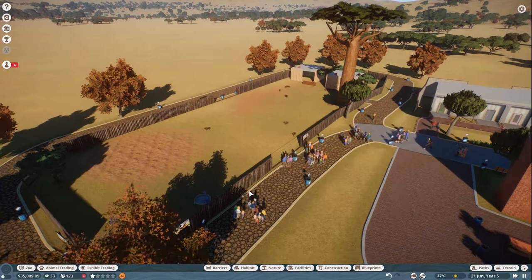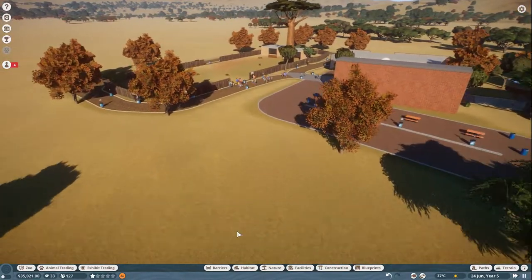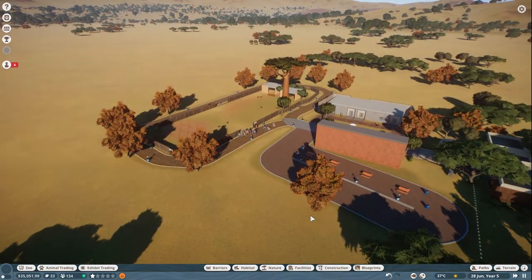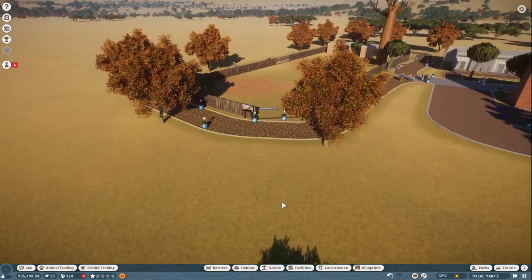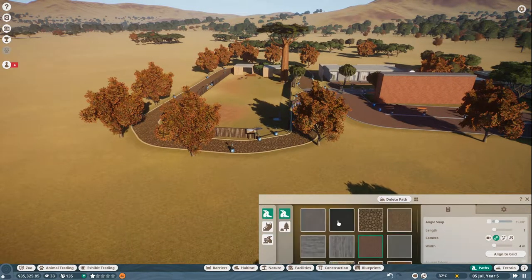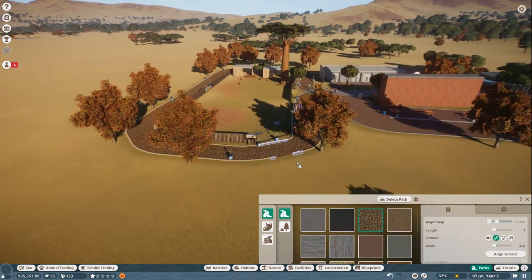Alright guys, so we're picking up, continuing where we left off. That's our habitat for Wild Dogs that we created, and it's doing really well. Our park has that one attraction but it is profiting. We've taken it easy, taking it slow. Try not to do too much, because one of the things that is easy to do in this game is do too much and try to build too fast. We've been taking our time and we're profiting.